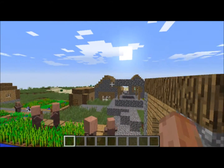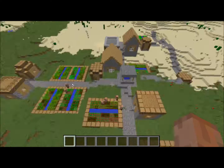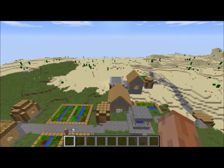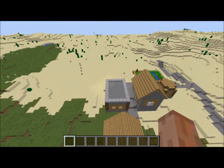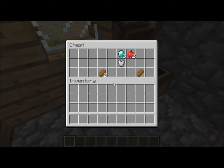This one you spawn literally right here in a village. It's kind of a medium-sized village. It has a blacksmith, and inside there are three diamonds, an iron chestplate, three bread, and two apples.